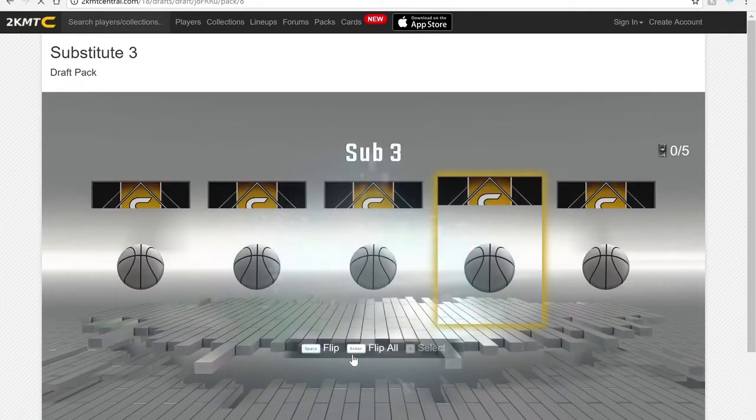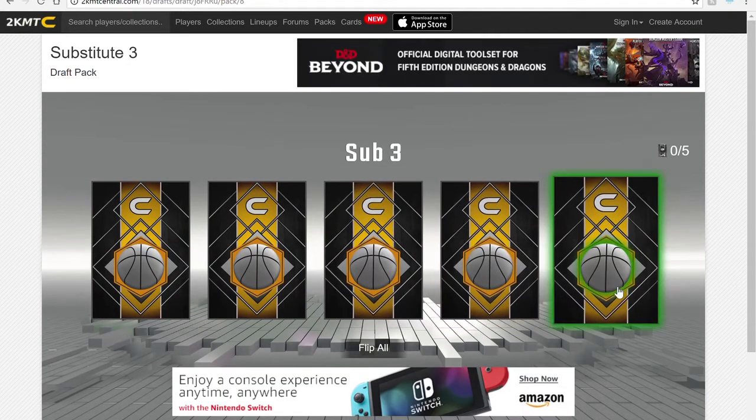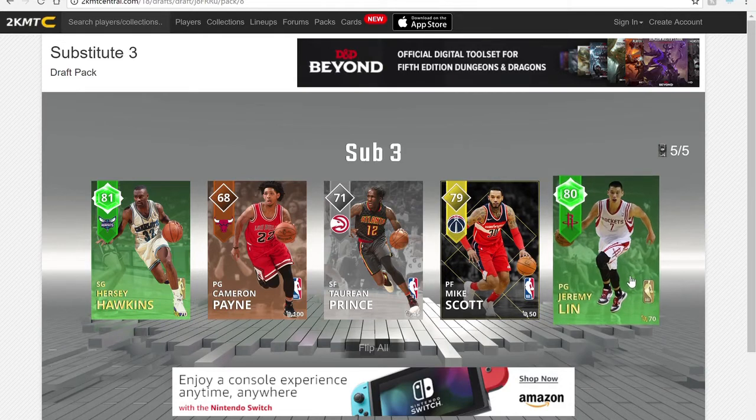I accidentally opened the cell pack but it's all good. You get a silver, emerald, gold, two emeralds — probably gonna choose that emerald. Let's see, a Jeremy Lin. I do have an amethyst Jeremy Lin, so we might be using that one.